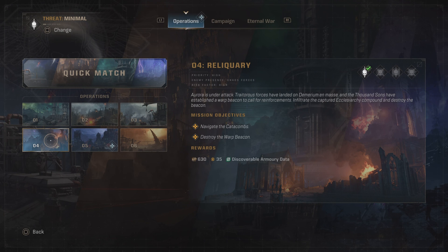Easy guys, Dorma here from CDG. In this video I'm going to show you what you need to do to activate the right sigils at the very end of the fourth operation in Space Marine 2 — this is Reliquary.